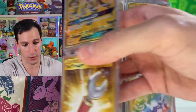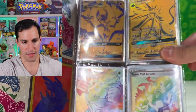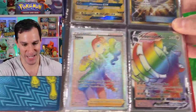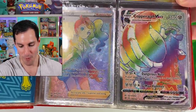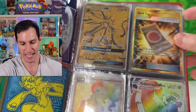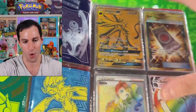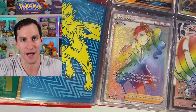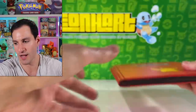All right, the fourth page — we have a hyper rare Sonia, a Copperajah V-Max rainbow secret rare trainer, a Spell Tag, and my last Solgaleo is going to one of y'all. If you want all four cards on this page, comment the word 'sonya' — I think that will do the trick.